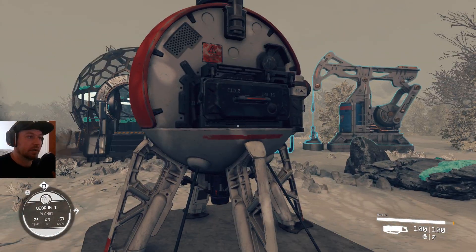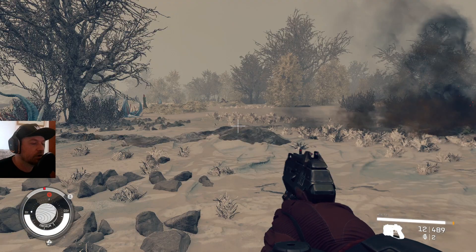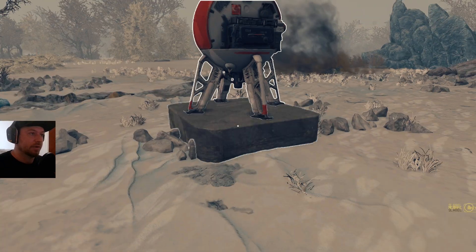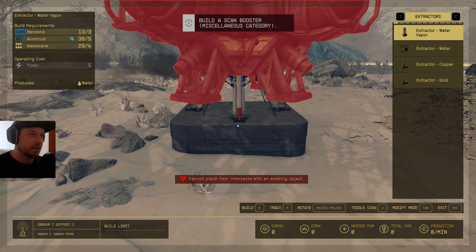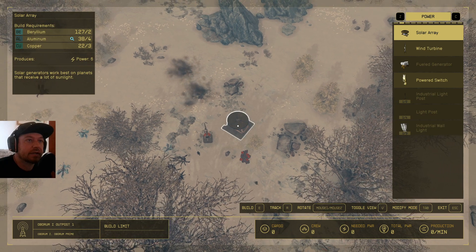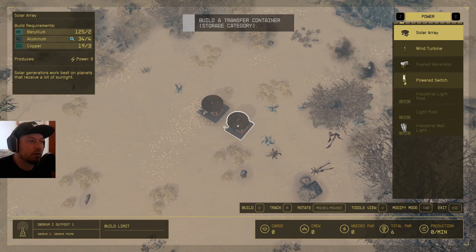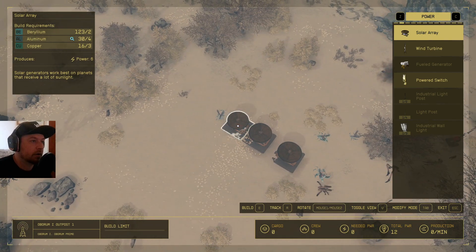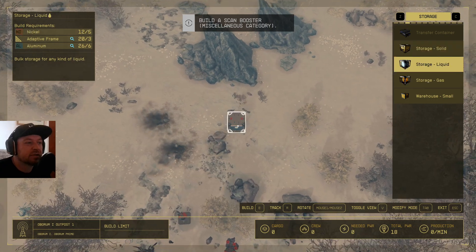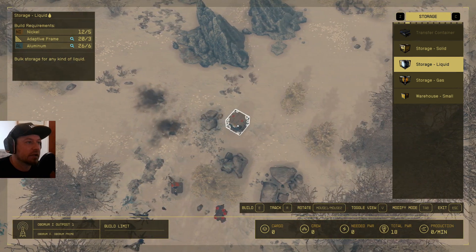We're going to delete this entire thing and do the setup and links from scratch. Everything's gone. Back to our scanner — let's dump down an outpost beacon. Now we need some solar panels; we needed three last time so that's what we're going to do, though you might need more depending on how many water extractors and facilities you have. We also had a liquid storage, which is good to have in case you get backed up along the supply chain.